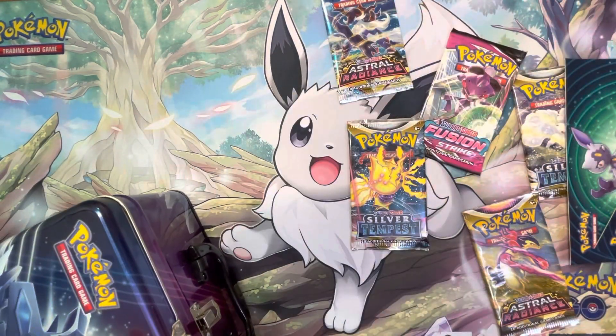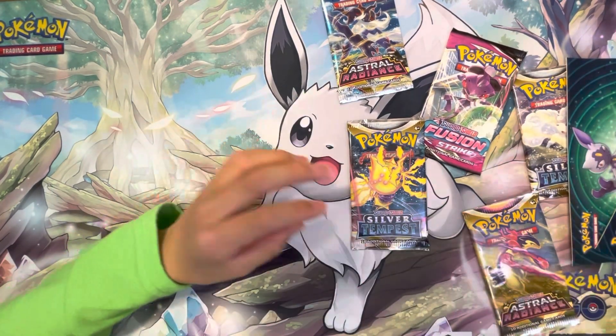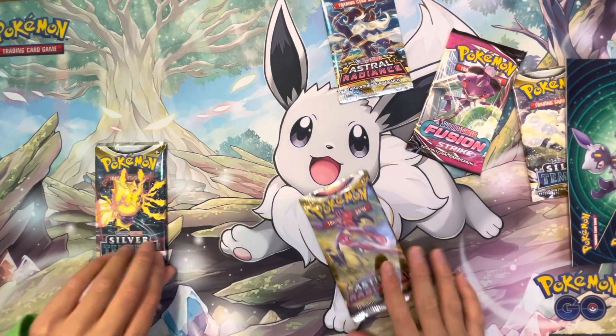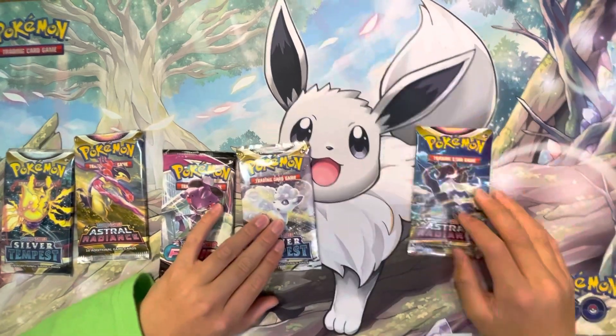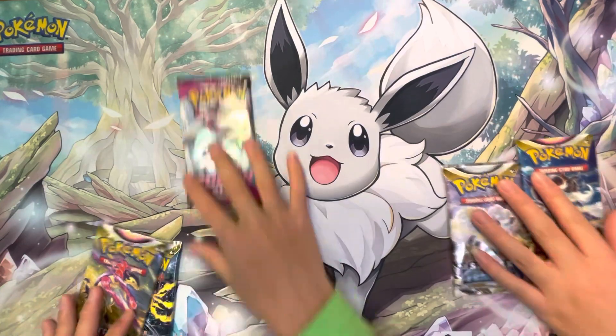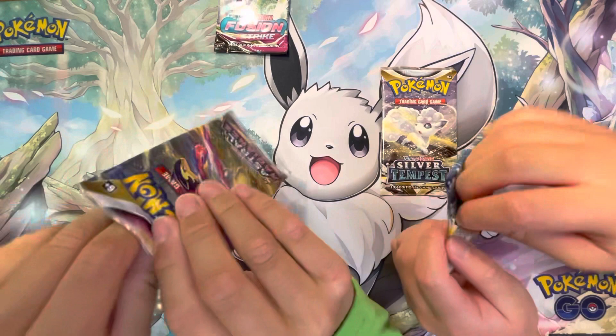Well, we got it. And we got a mini binder! So we got a mini binder, Silver Tempest, Astral Radiance, Fusion Strike, another Silver Tempest, and another Astral Radiance. Each one — let's open the Fusion Strike last. I'm gonna do Astral Radiance first.